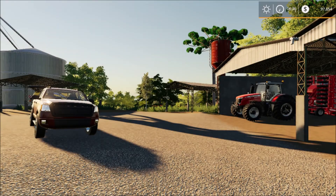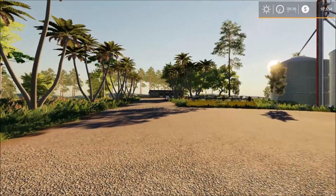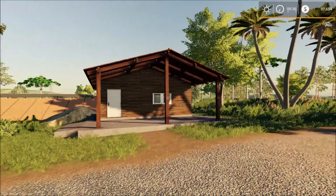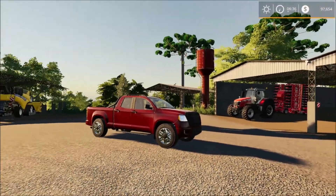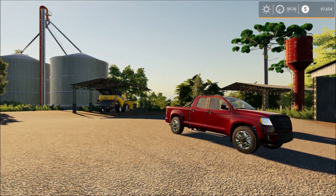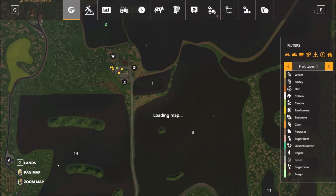We start off at the main farmyard and take in a 360. It's a South American map. We have the house, parking sheds, the main vehicle I'm going to use, some other vehicles, and the soil in the distance.